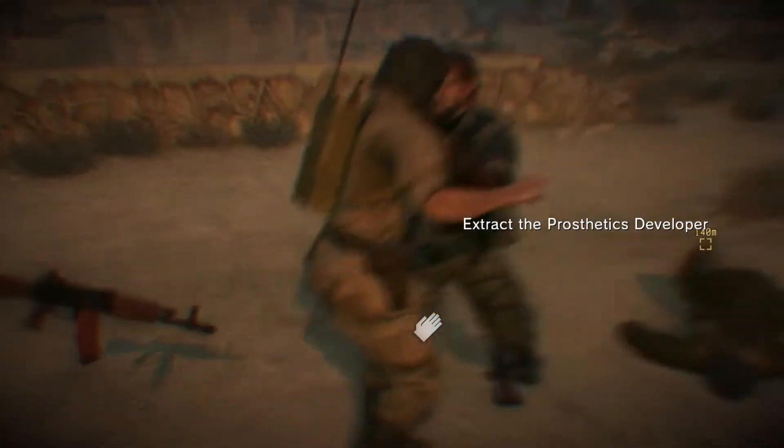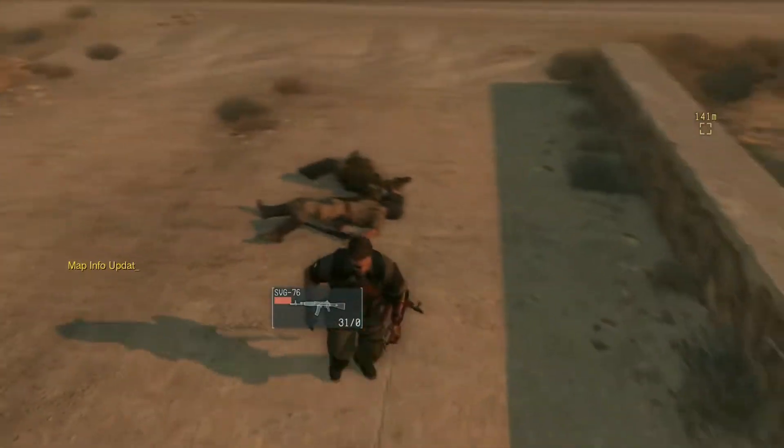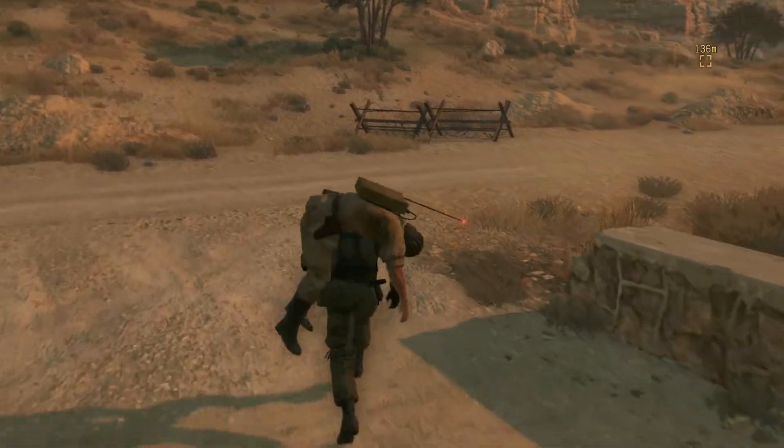We've got four objectives for this mission. The first is we rescue a Soviet engineer. We need to rescue another prisoner who is plotting escape. We also have to steal some blueprints and steal a jeep.